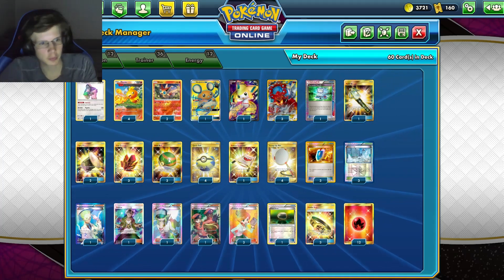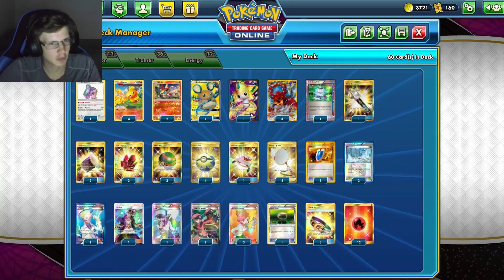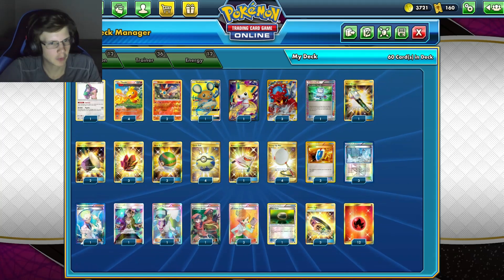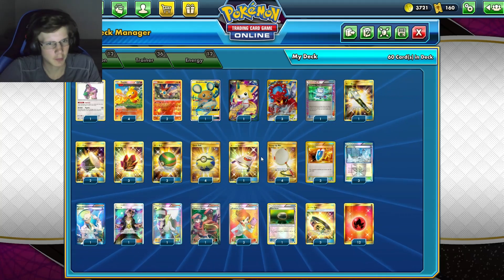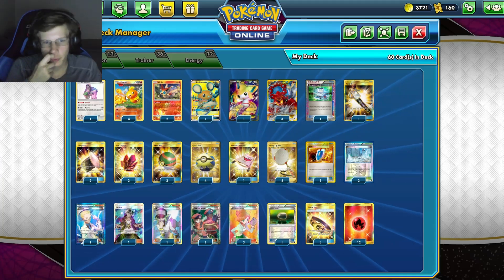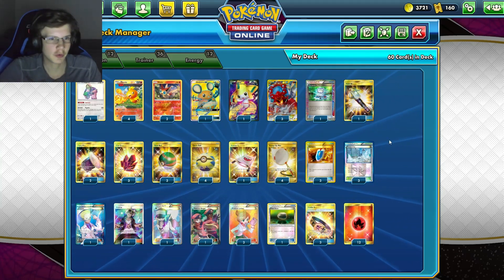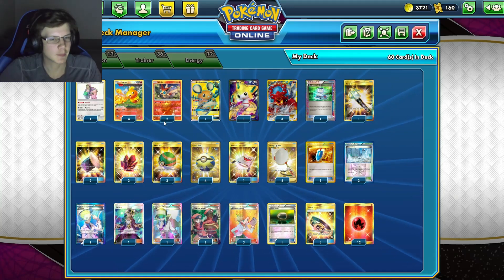For balls we've got three Nest Balls and four Quick Balls. Nest Balls are good for everything except Jirachi and Diancie, which is why we're playing more Quick Balls. We also have Wintress Rescue since we're probably going to have to reuse Torchic at some point. This deck is pretty bad against Bench damage — we just don't have a lot of room for a Mew.